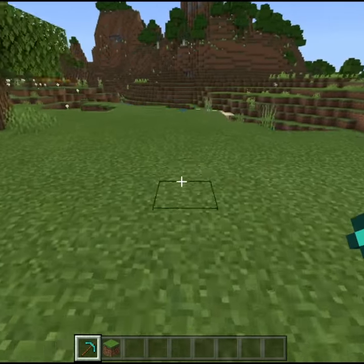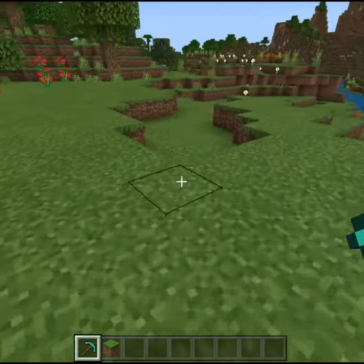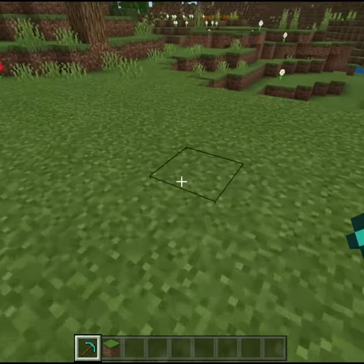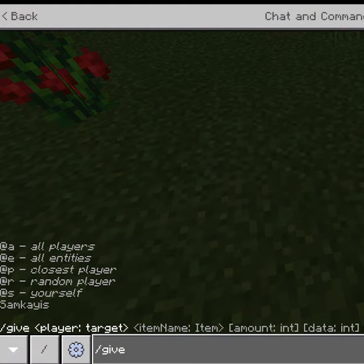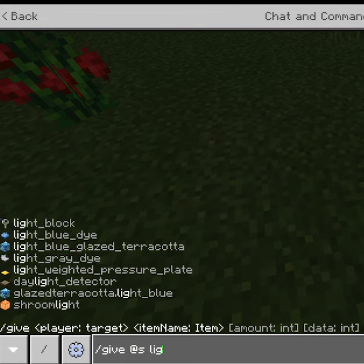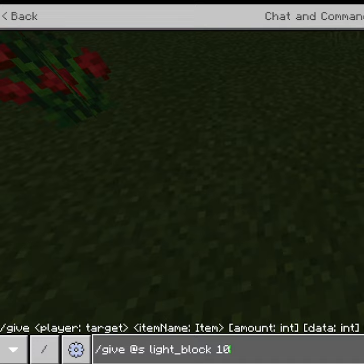Hello guys, today I will show you how to get a light block and you can use it anywhere, especially in games where there is no light. So basically, you have to type /give @s light_block. Then you have to write 10, meaning you will have 10 blocks.